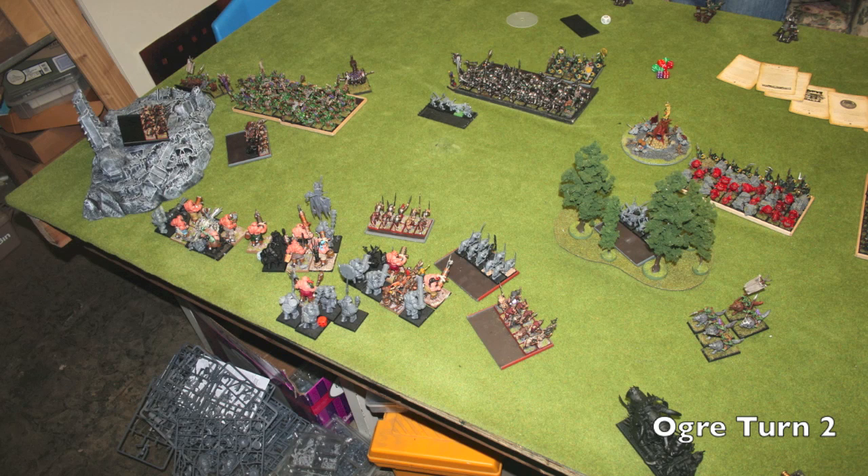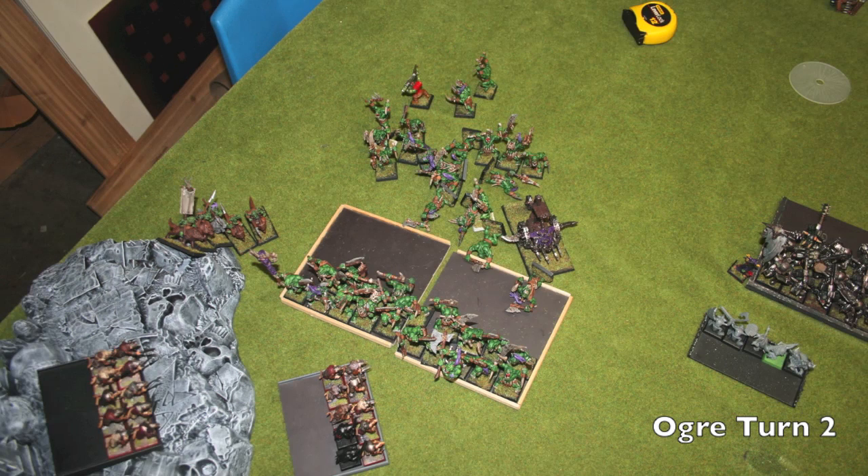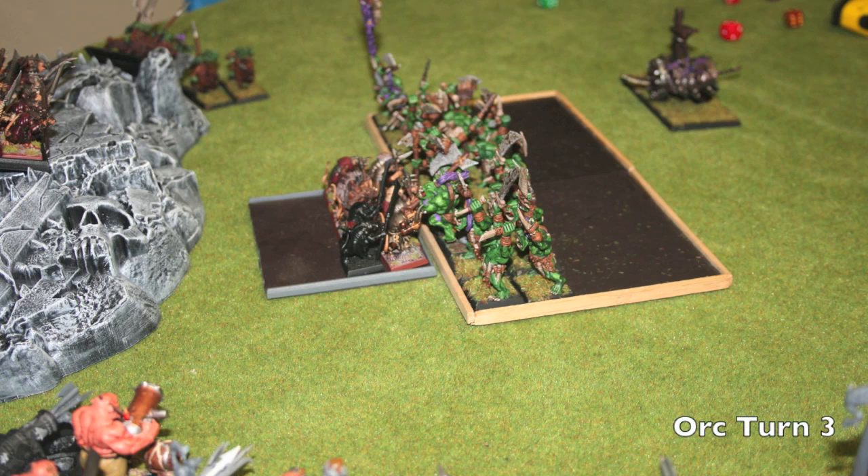Here's my movement: I go ahead and use that little Gnoblar unit to redirect the Savage Orcs, which will be nice. He also takes difficult terrain tests. Everything kind of backs up and I get ready to unleash 15 shots from 15 Lead Belchers onto the Savage Orcs. The far right unit — still eight strong — will probably shoot at the Black Orcs again. My spells all get denied, so I go into shooting. The Iron Blaster fires a diagonal shot down the Savage Orcs, killing about four, five, six. Then the 15 Lead Belchers peel off a whole other rank and a half — he's down to 19 guys, so that's encouraging.